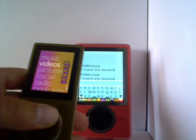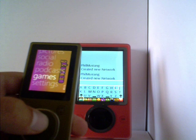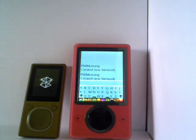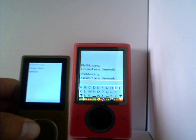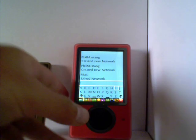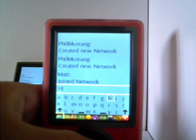Now if I start up my other Zune, go to games, Zune Messenger, and start that up. It displays create new and refresh, but it also displays Phil Mustang, which is my little brother's Zune's name. You click that and you can join it. Then in his Zune, it will display Matt joining the network, and you can begin chatting.